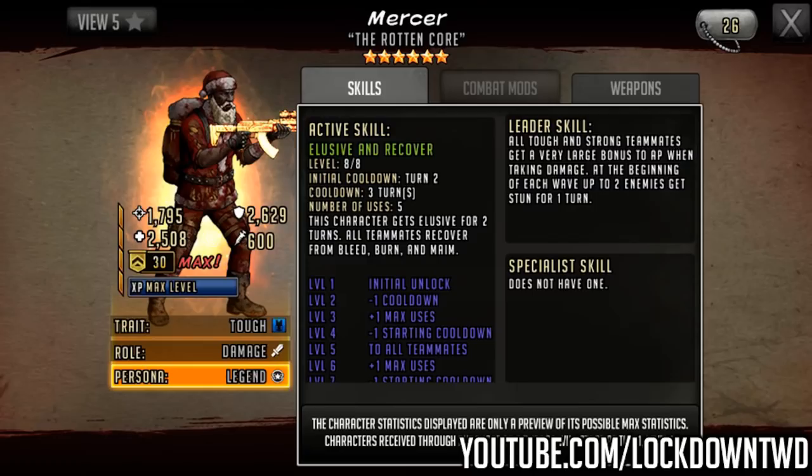Going on to the active skill, it is Elusive and Recover. The recover means there's going to be a lot going on here. Initial cooldown two, cooldown of three, number of uses is five — standard. This character gets elusive for two turns, and all teammates recover from bleed, burn, and maim. That is pretty big on a defense team. The only issue is turn two — he's generally going to be killed, controlled, easily dazed before this goes off. On an attack team though, that could be pretty nice. You do run into bleed defense teams like Raulito. He doesn't have to be your leader — he can just be a support character. Even though he is considered a damage dealer, he's got very good defensive stats, so you can counter Raulito teams with this guy as a 6-star.